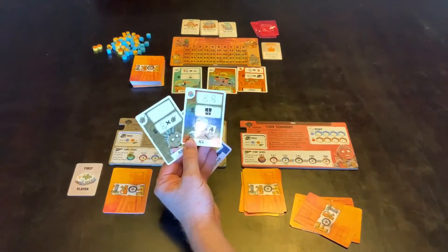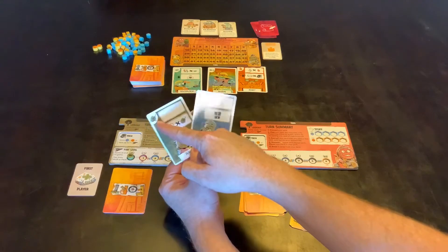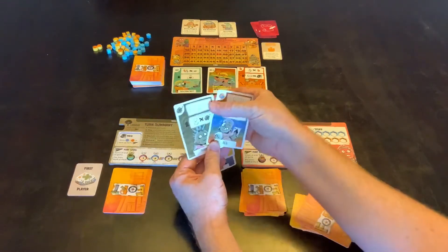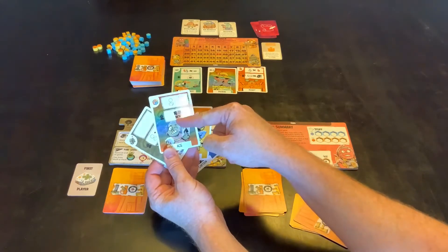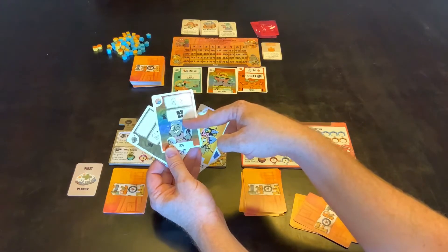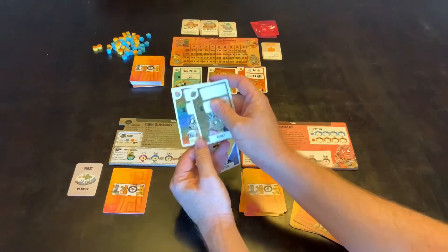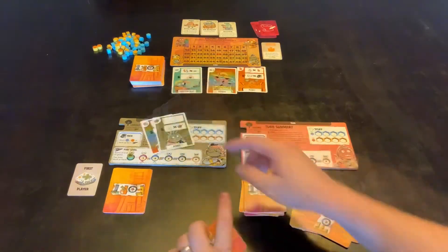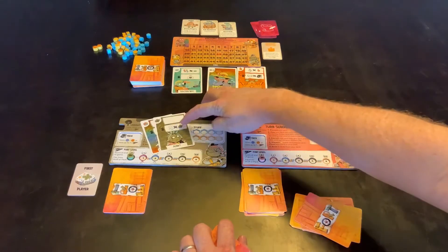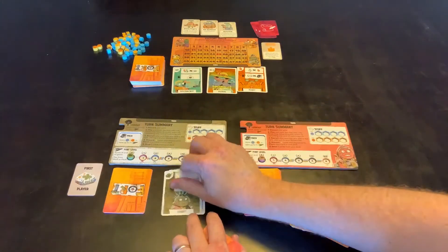Which leaves me with these two. This one would allow me to take a stuff for each of that suit that I'm playing. This one can count as that suit, or this one allows me to take two stuff but the other player can also take two stuff, and this allows me to trash a card that's in my hand or in my discard pile. I think at the moment it's probably worthwhile playing that, which means that just me — not the other player — is going to be able to take stuff, so I'm going to get two items for doing that.